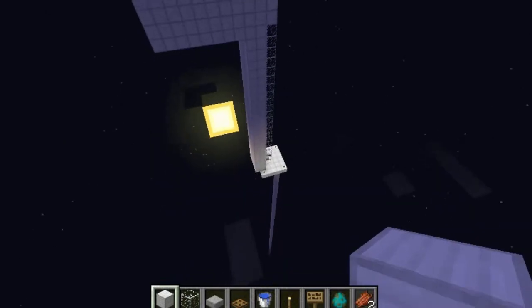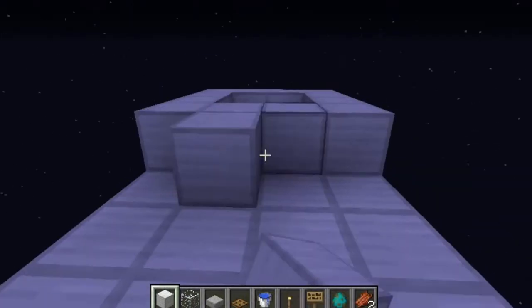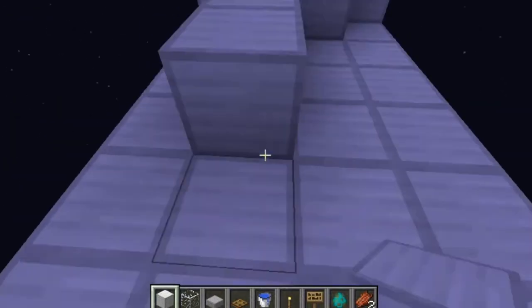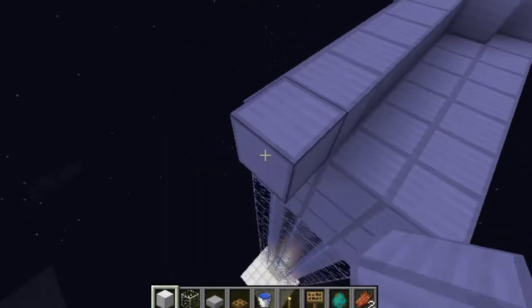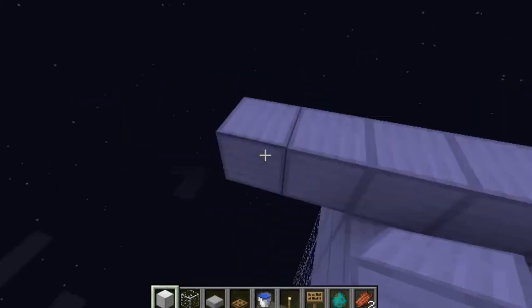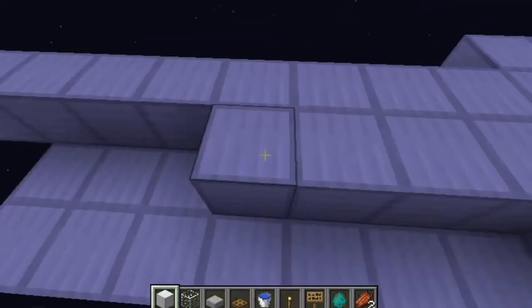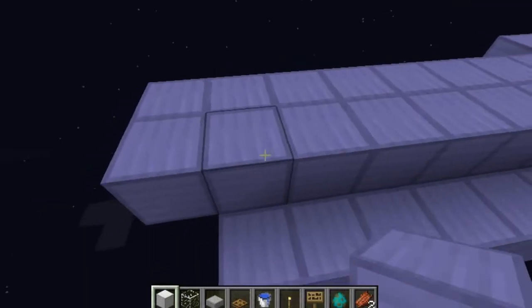So now you have this little section right here and it should be starting to look kind of like this. What you want to do now is bring it nine blocks back — one through nine — but you actually count this block right here, so it should be right off the edge like this.